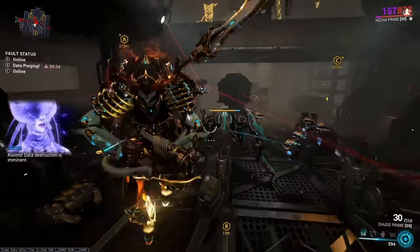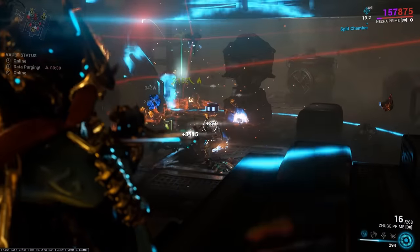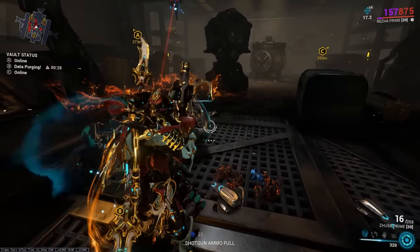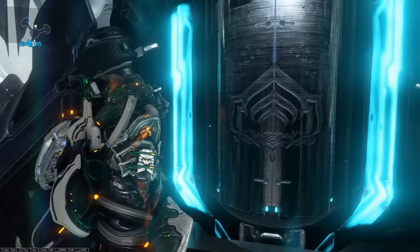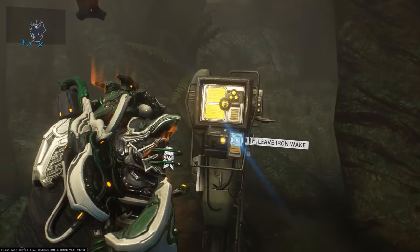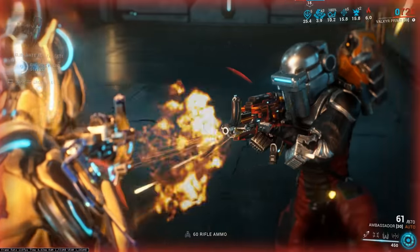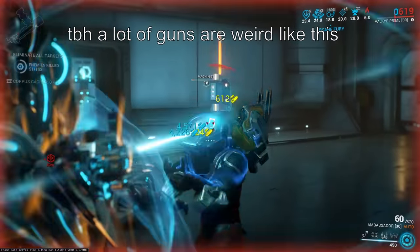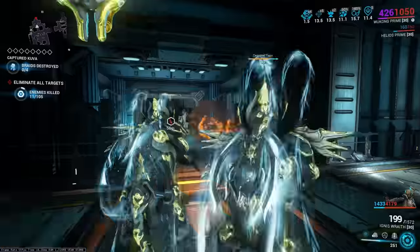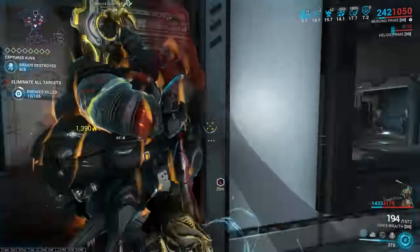In a Grineer spy vault, being spotted by a scanner will actually release the links in the middle of the room, starting an impromptu mini-boss fight. You can interact with your docked ship in a relay to go back to your Orbiter — there's a console in Iron Wake that lets you do this too. Corpus Machinists use the Ambassador as a flamethrower, as opposed to the assault rifle form usable by players. If you only have one weapon equipped on Wukong, both you and your twin can use that weapon at the same time.